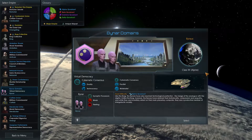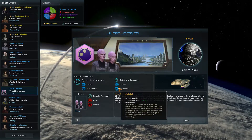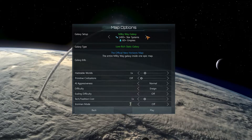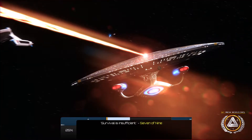Hey all and welcome to a new Star Trek New Horizons Stellaris playthrough. I wanted to play as a minor race and I'm intrigued by the Bynar because they've got a whole bunch of cheaper stuff and research benefits, so let's go for some research. I'm intrigued to see what the sort of impact of playing a minor is — we really haven't done that in quite a while.